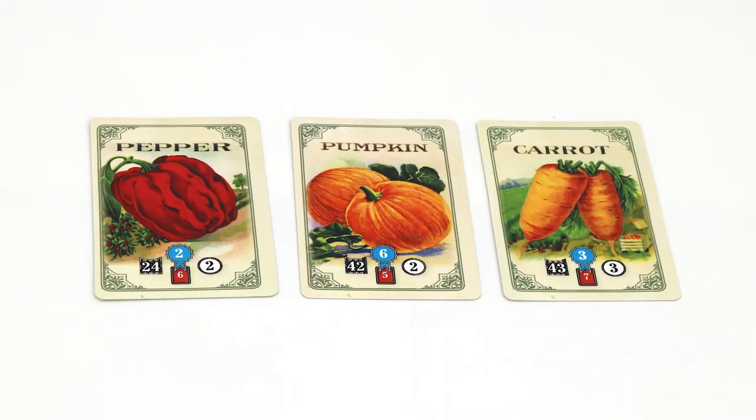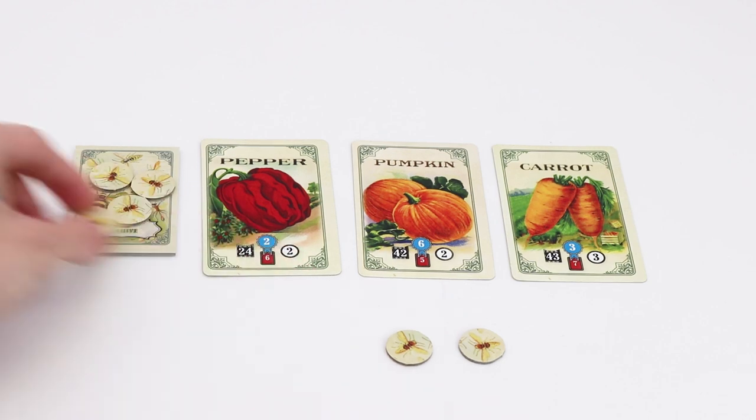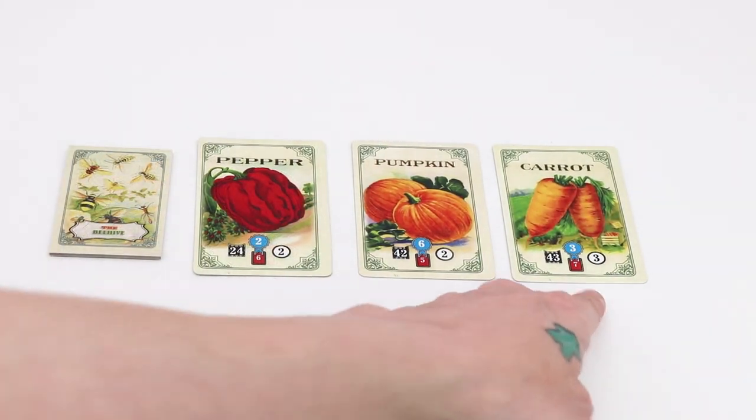The planting phase begins with three cards of the vegetable deck being drawn and revealed, and one must be chosen for planting. To plant the card on the left, you must pay one bee token from your supply and return it to the beehive. If there are no bees left in the player's supply, then this card may not be chosen. The card in the center is always free to plant, but if the player chooses to plant the card on the right, then one bee token is earned from the beehive. However, if you already have all of the bees in your supply, then you may not choose this card.